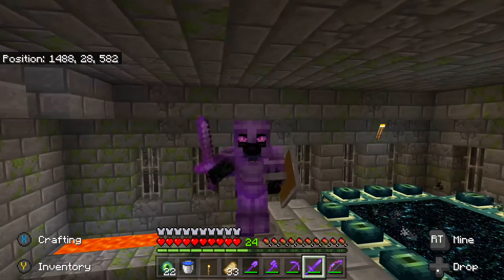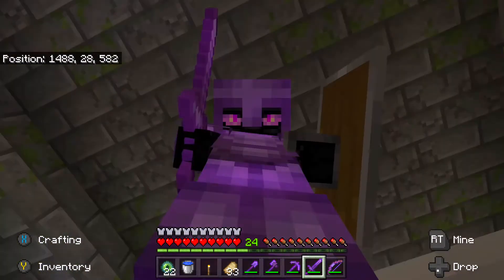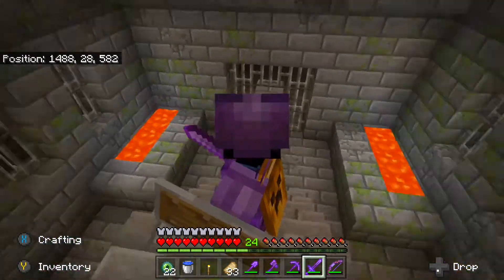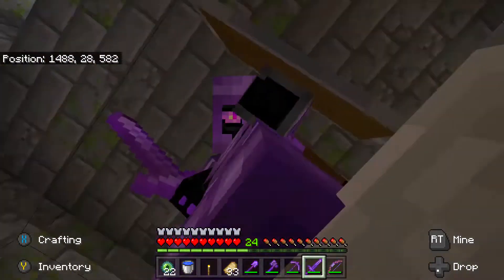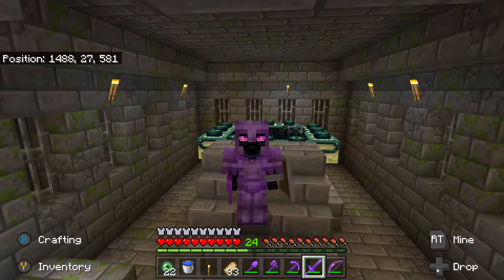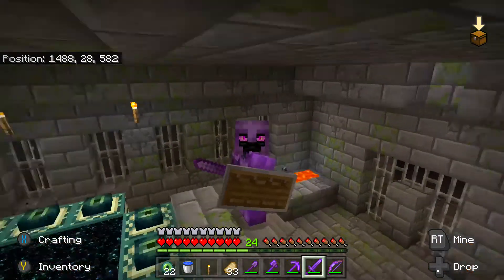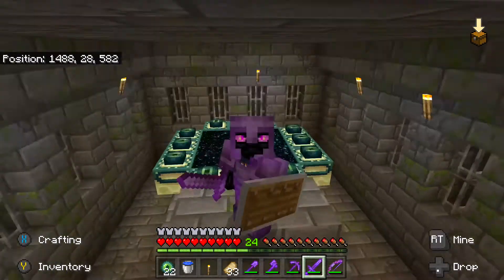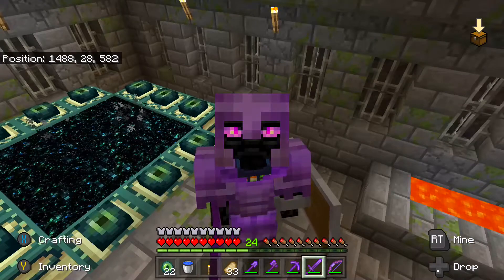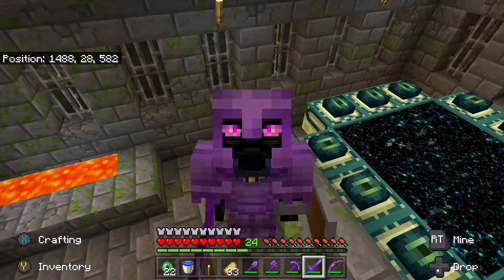Thank you guys so much for watching today's episode. I hope you learned how to locate a stronghold in Minecraft, and I will see you guys in the next episode. Sorry for a lot of silence — I was just very amazed at how there would be two strongholds and I never knew this one was so close. That is how you locate a stronghold, that is how you activate an end portal. In the next episode I will show you how to kill the ender dragon. Bye bye, people.